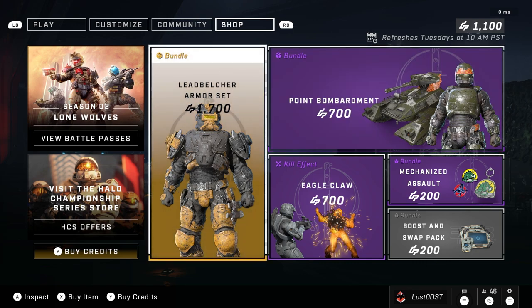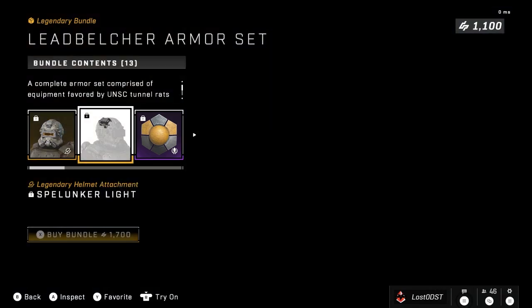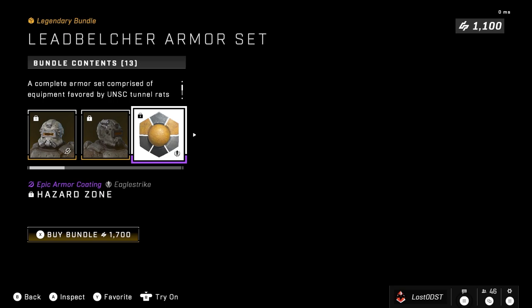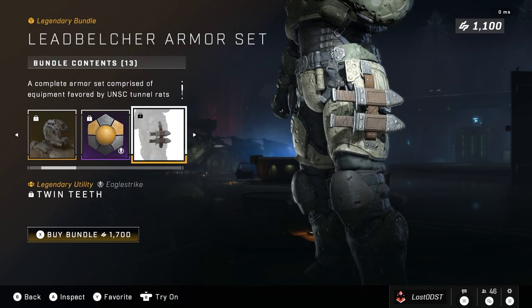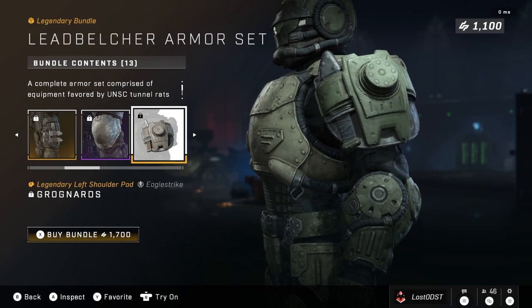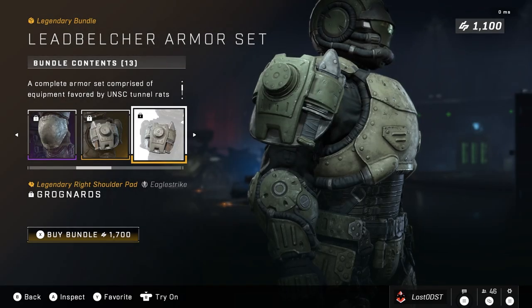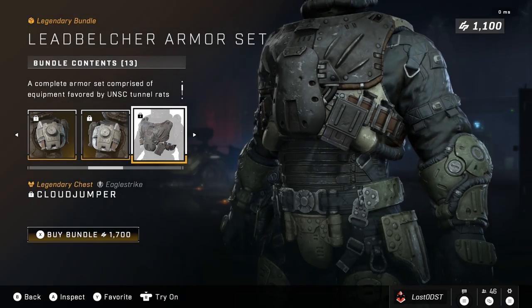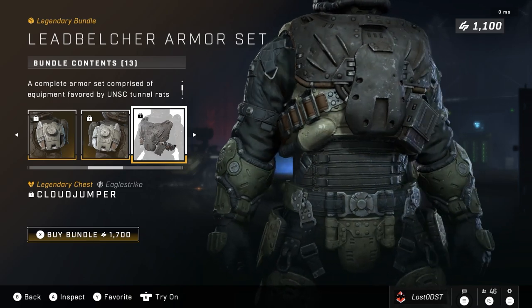If we look at the shop here, the first set we got is the Lead Belcher armor set. This is going for 1,700 credits. Now, I thought we were over this. This is clearly overpriced. What you get out of this bundle is the helmet, an attachment that has like a little light on it, an armor coating called Hazard Zone — just a bunch of yellow and black — and you get these two little knives on your leg or whatever, knee pads, and then you get the shoulder pads, which are pretty cool. They also have knives, which is pretty funny.